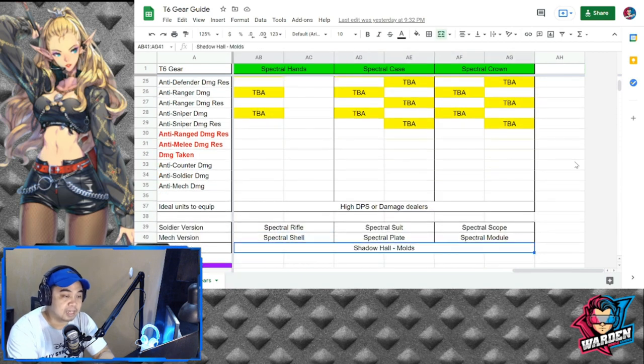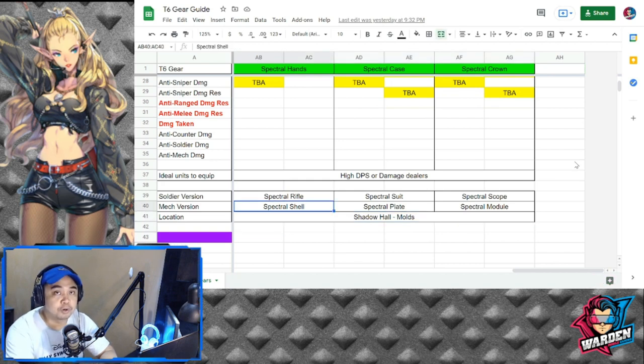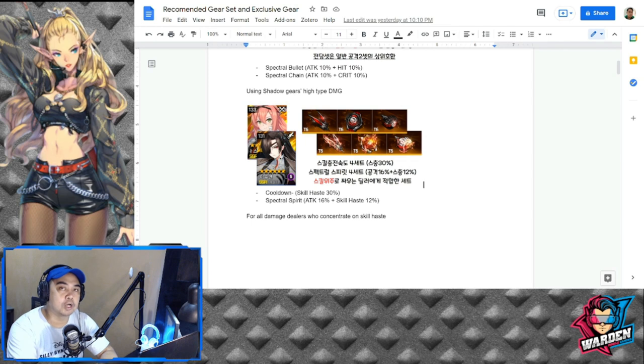Spectral Rifle and Spectral Shell are for high DPS and damage dealers. They also have soldier and mech versions, and will be available in Shadow Hall — I assume we'll be getting that in the future in the form of molds, so you'll need to craft them. For recommended gear sets at tier 6: damage dealers should use Spectral gear (shadow gears, high damage type). For units reliant on cooldown but also high damage, Maze gears are recommended — skill haste and Spectral spirit attack 60% plus skill haste 12.